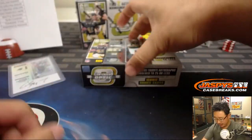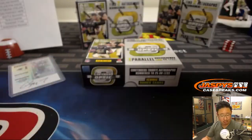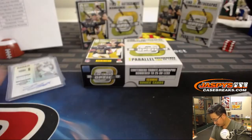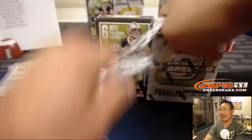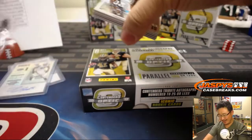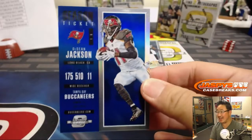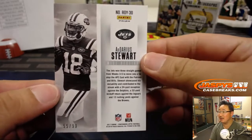Behind Josh McCown is more Jets — rookie ticket autograph: Jordan Leggett. More Jets for Todd. Two boxes, two Jets for Todd Reardon. Allen's like, Jets killing it. Todd's on a heater right now. Christian McCaffrey, Jordan Leggett, Chad Hansen — hot hits for the Jets. There's Deshaun Jackson. And more Jets — rookie of the year contenders: Darius Stewart, 55 out of 99. May need to call the fire department with all this heat here.